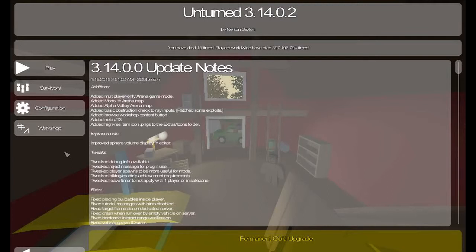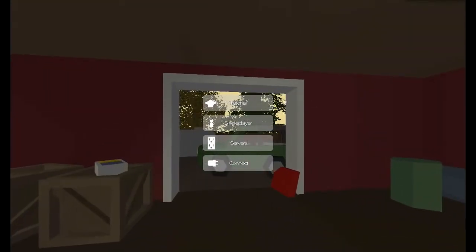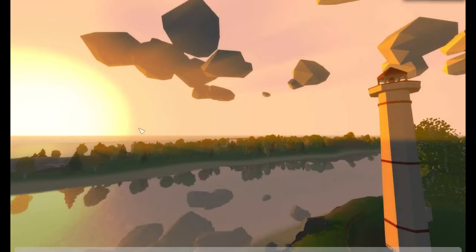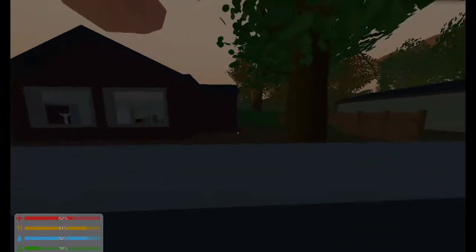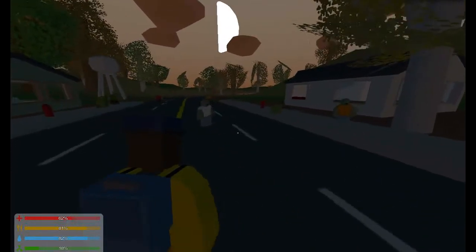You've got to kill the zombies, find homes — there's a lot. I'll explain it while we're playing. This is what you do if you want to go in a world: you click on single player. I'm going to go into PEI. I recommend putting it on easy for beginners, because I don't even want to know what extreme is like.